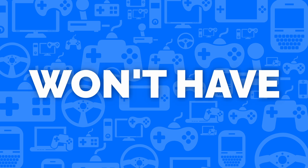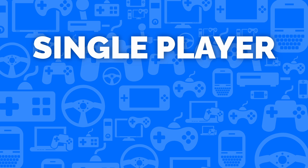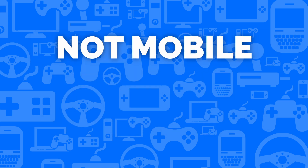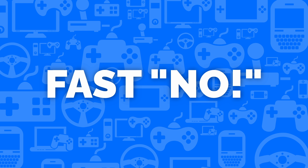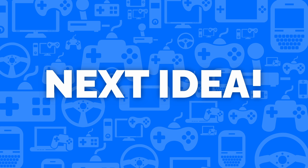The final category is Won't Have. This represents the features that your game won't have when you release it. If your game is a single player experience, then you won't have multiplayer. If your game won't be on mobile or tablet, then it won't have touch controls. It may seem pointless to list features your game won't have, but this gives you a fast 'no' to any new idea you come up with. If it's on the list, we don't do it, and we can focus our energy elsewhere.